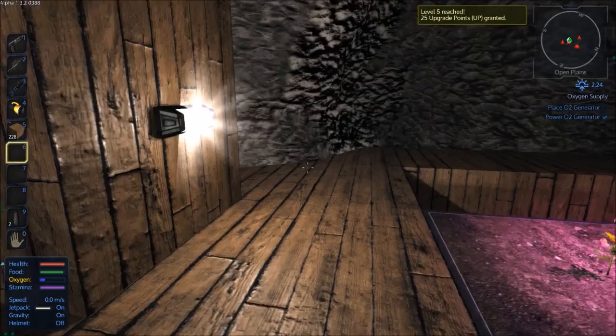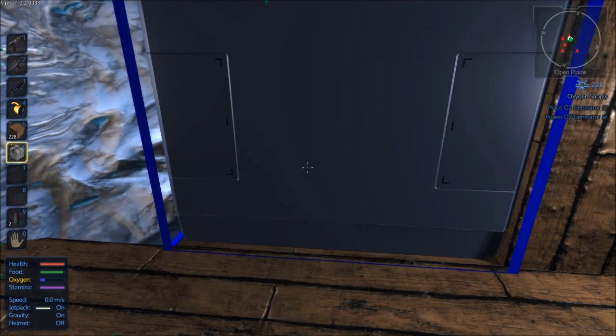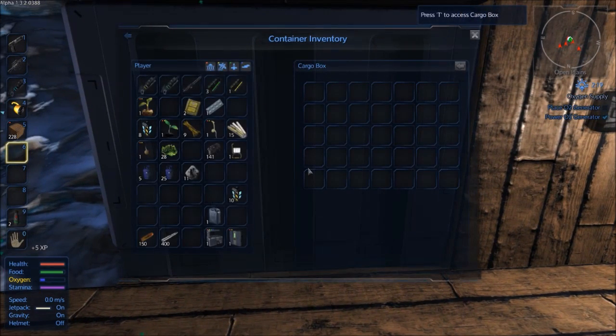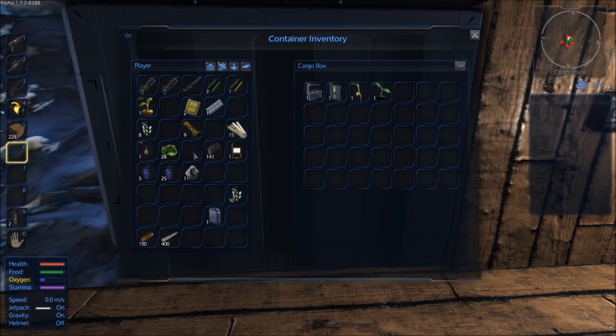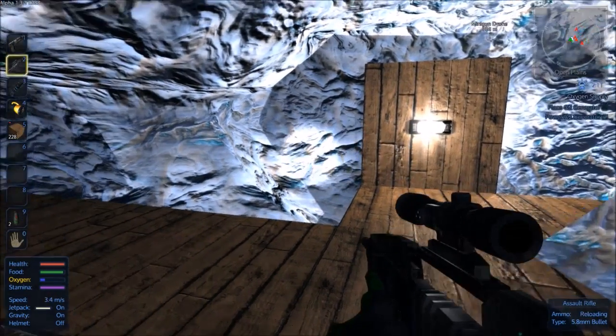I've gone up a level and since I've made a bit of room here I'm going to put this cargo box down. It's kind of hard to see which way it faces but whatever. We'll put the food processor and the fridge in here too. We were getting quite low on food so I had to eat another one of those rations. I've got a few power packs and some sugar cane in there. I also made a whole bunch of bullets for the assault rifle — and I made the assault rifle itself.